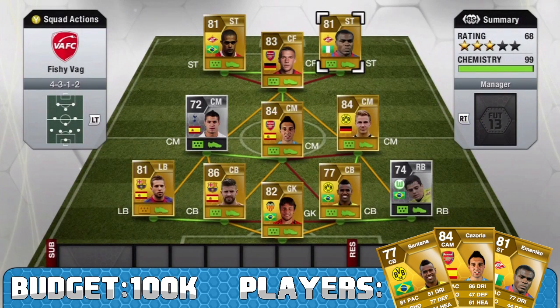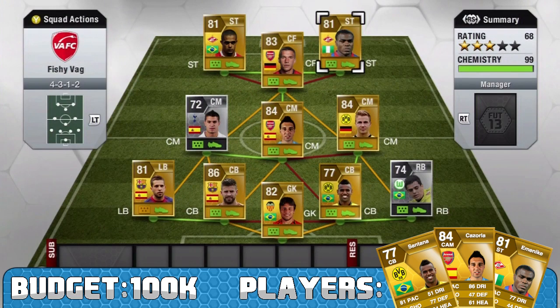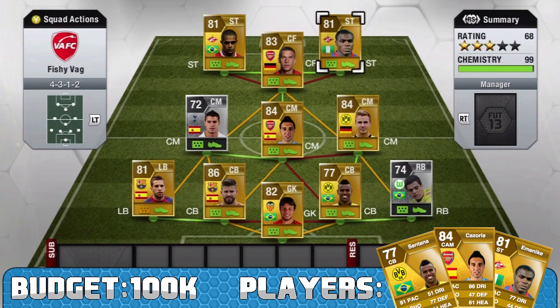I haven't actually used M'baye Niang before, purely because he has three star skills. But he's got four star weak foot, stands six foot tall, and his in-game stats - oh have a look at them. He's got 90 pace, his shooting says 78 but he's also got like 90 shot power with finishing up in the 80s. His strength is in the 90s as well - he's just an absolute tank. That is my team done.